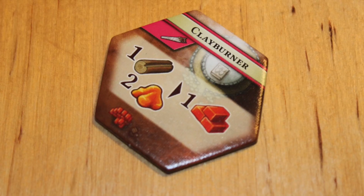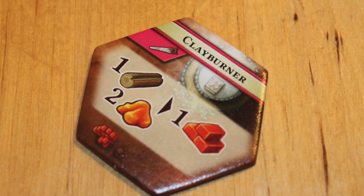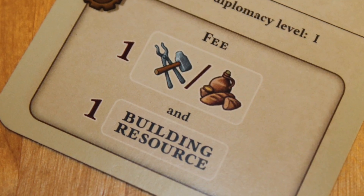The hex tiles are the places you move around on your turn. If you land on a space that someone else is already on, you have to pay a fee. Each era specifies what you have to pay that person in resources to use that space — and then you still have to pay the resources to actually use the hex.